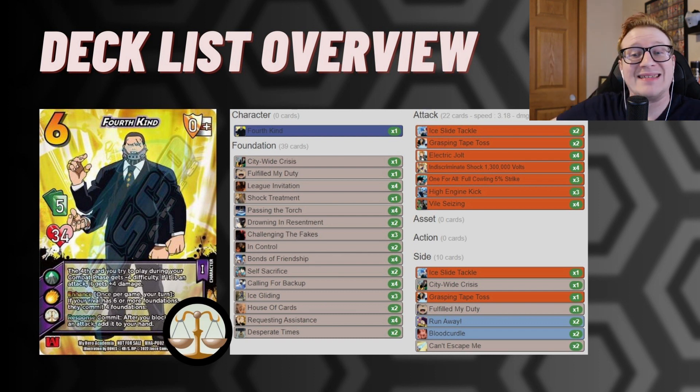4th Kind: 5 hand size, 34 health character, played off of the Order Symbol. It says the 4th card you try to play this turn gets minus 4 difficulty, and if it's an attack it gets plus 4 damage. It's easy to play, it gets really big. And then once per game if my rival has built a healthy board I get to commit 4 of those, or force them to commit 4. And lastly, a really cool on-block ability: after I block with any attack I can add it right back up to my hand once per turn, which feels very very cool.